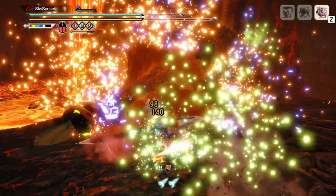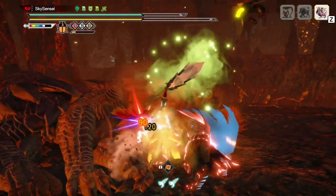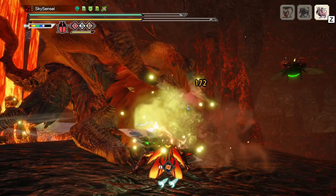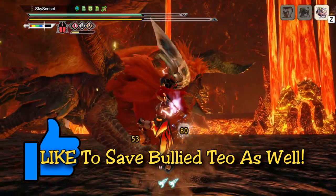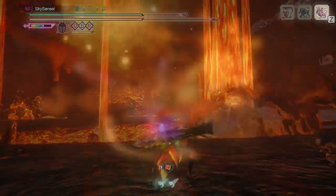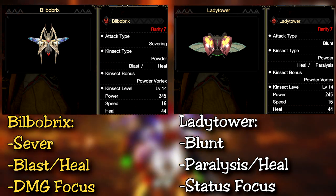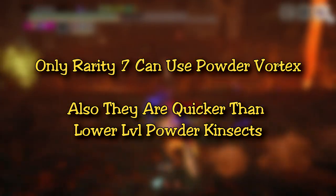If you haven't yet tried out powdered kinsects in Sunbreak, especially with the new powder vortex skill, this video will definitely be very helpful to you because it does require a slightly different playstyle compared to the other kinsects. This tips video isn't super high level, so if you're a very experienced veteran glaive hunter, I'm sure you know most of these tips. There are two powdered kinsects in Sunbreak onwards, and if you're planning to use the new powder vortex bomb, that is only available with the Sunbreak kinsects. The older powder kinsects cannot use this skill, and they are slightly slower than the newer ones.